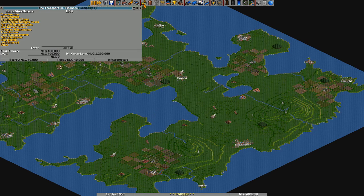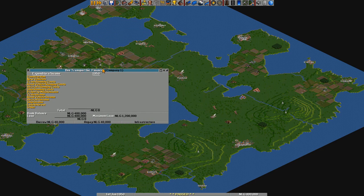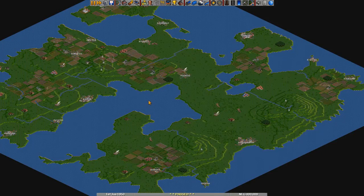Now the next thing we will take a look at is the finance screen. Naturally the goal of this game is to make money. We start with a bank loan of 400,000 guilders, and we can loan up to 1.2 million. At the moment we're not making any money because we have no lines in place yet — we still have to build everything.